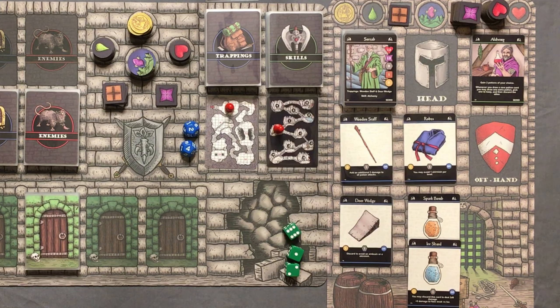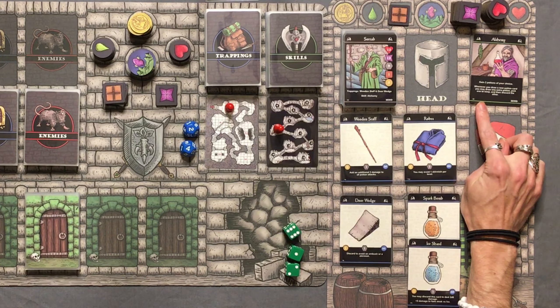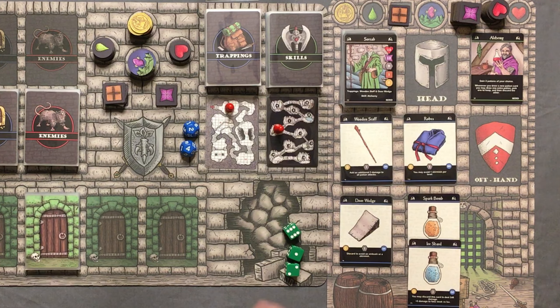Soortab starts with 12 health, 12 energy, and can hold nine items worth of weight. He starts with one ration and three gold, which I've already spent on a couple of trappings. He starts with the Alchemy skill — it says to gain two potions of your choice. So right out the gate, before we even enter the dungeon, I've added a spark bomb and an ice shard to his inventory. Whenever you draw a new potion card, you may draw an additional potion and pick one to keep.